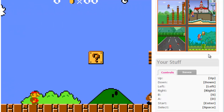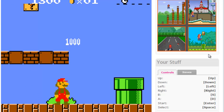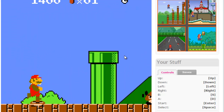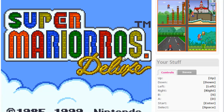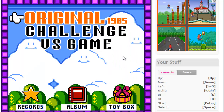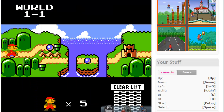Let's see how it goes. I need to choose — I'm just going to choose original. Let's play. I'm going to start in world 1-1.